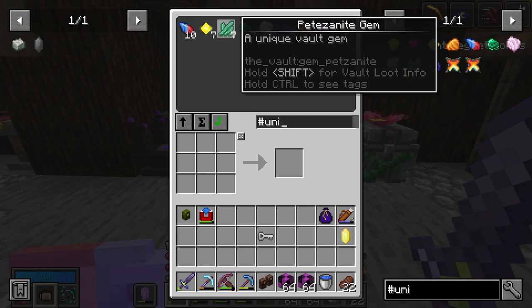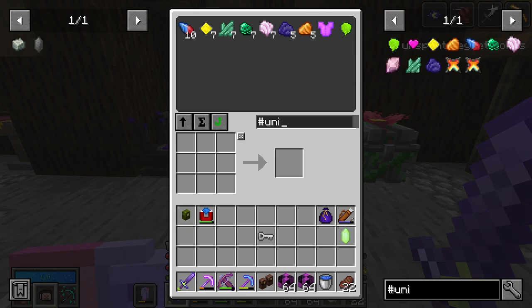It looks like they fixed the tooltip issue on pizza night as well as xenium. From the unique gems, we have eight — so one away from a pog, the one being gorgia knight.